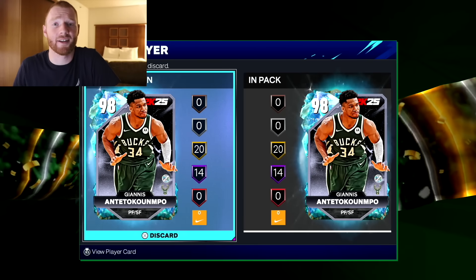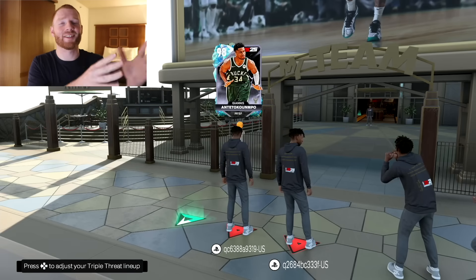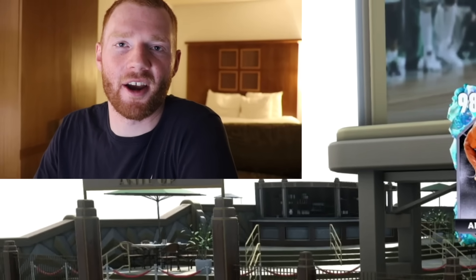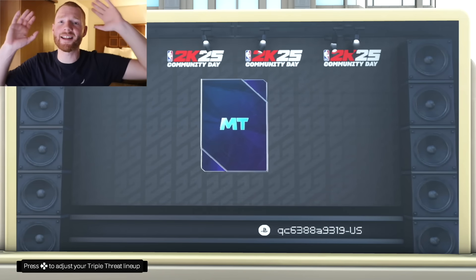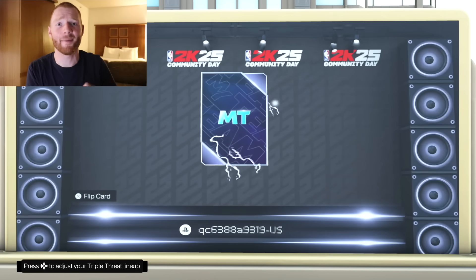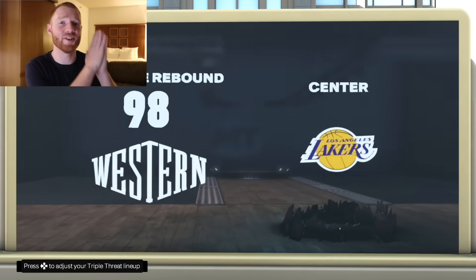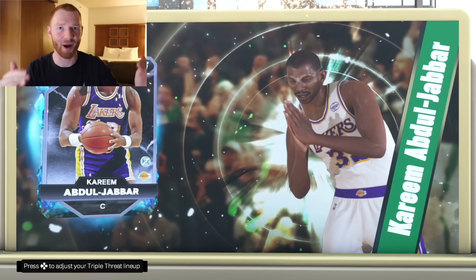I just had to quick sell this card for 2,500 MT. Then we had to continue waiting in the showcase spot, though later we figured out that's not the only place you can open up packs in Triple Threat Park. Let's go through the packs a bit quicker now. Next one we opened up — bam — we got the Galaxy Opal animation again. I was actually excited when we opened this one because we were able to see a new player. It was from the Lakers — none other than Kareem Abdul-Jabbar.